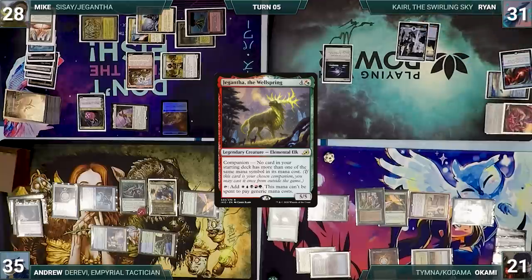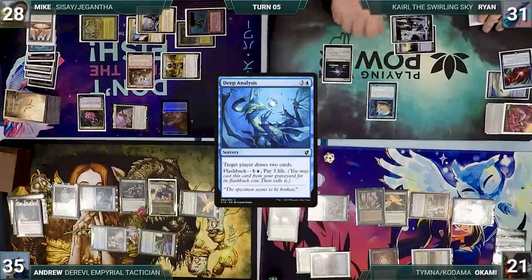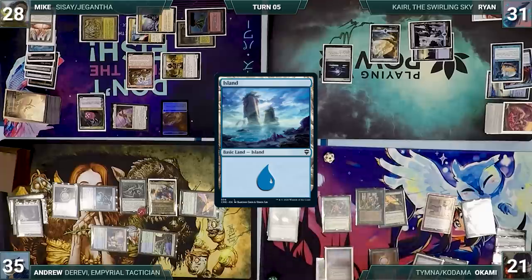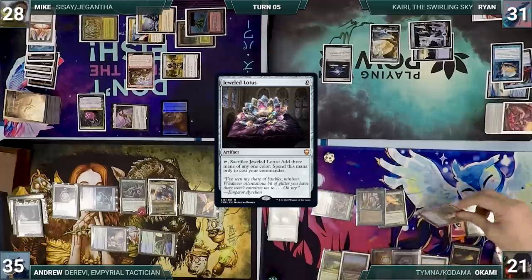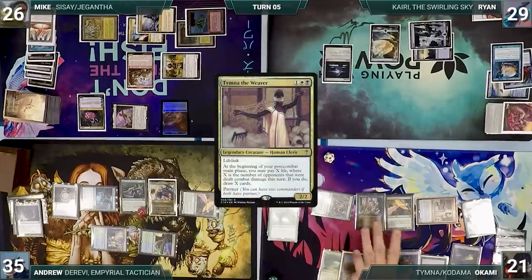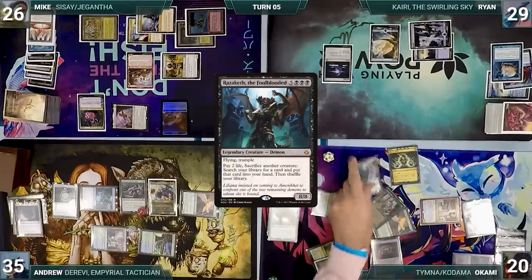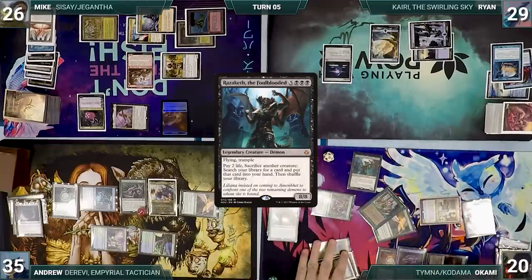Ryan draws and in his first main phase, adds 2 colored mana from his Mana Drain. He casts Deep Analysis, drawing 2 cards, then plays an Island and passes. Okami draws and casts a Jeweled Lotus. He attacks Mike with Collector Ouphe and Ryan with Temna — both take it and Okami gains 2. In his second main phase, he pays 2 and draws 2 through Temna. He taps his Nurturing Peatland to cast Dark Ritual, adding 3 black, then casts Razaketh the Foul-Blooded. Everyone springs to attention and Razaketh resolves.